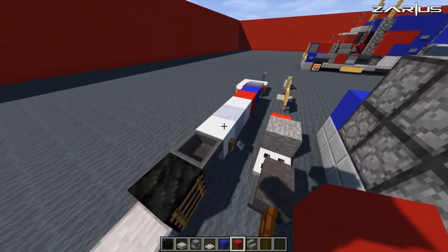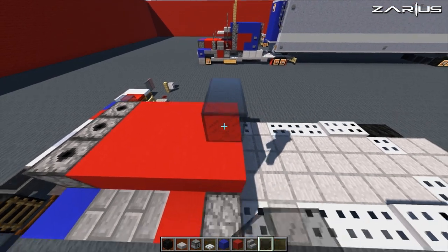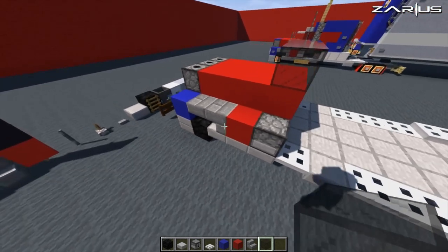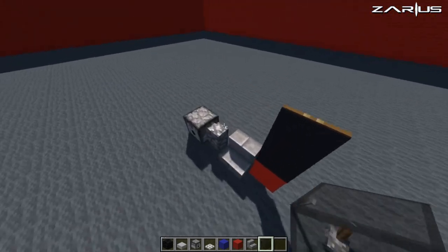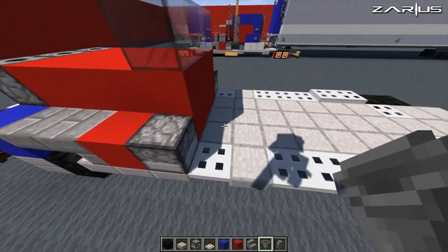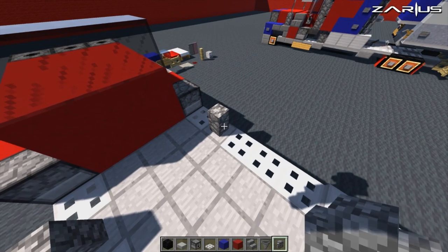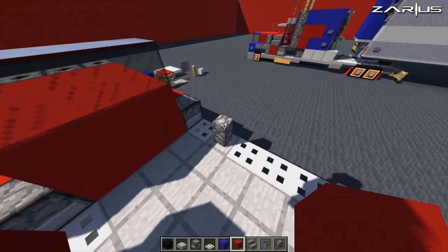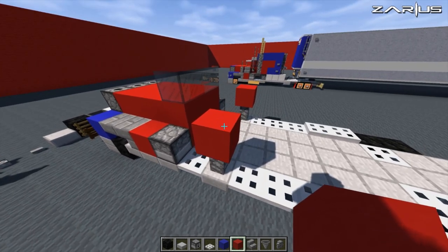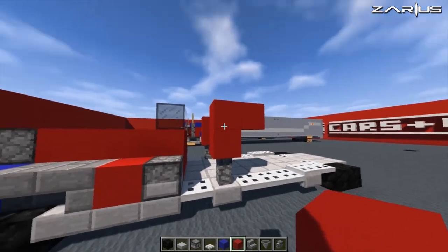From this point, we are going to go and grab ourselves a block of glass — preferably black stained glass — and we're going to run three across the front. Down the bottom, we are going to grab ourselves a bit of cobblestone wall and a hopper. With your cobblestone wall, you're going to place that on the slab, and on top of that you're going to place a red block. From here, you're going to come up again and over — so up and over — you've got that kind of sort of like an arrow shape.